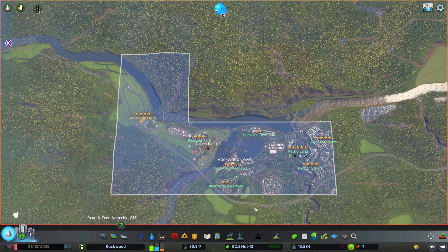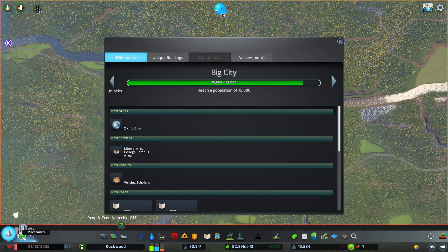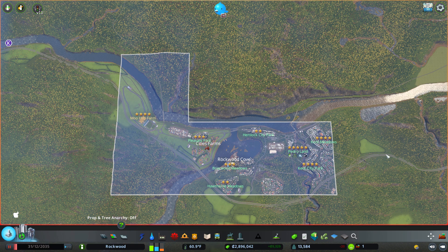Looking at our map, it looks like we've run out of squares to buy for now, and we have to wait until we get to the next level. We're not too far away — looks like we have about 1,500 more in population we need to add so we can get another square.